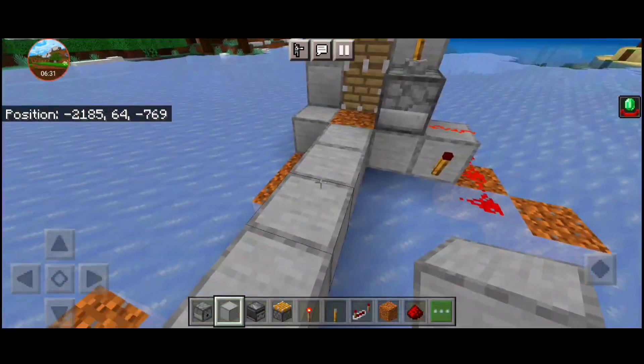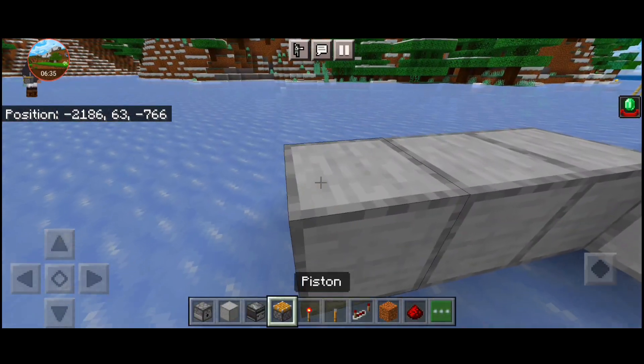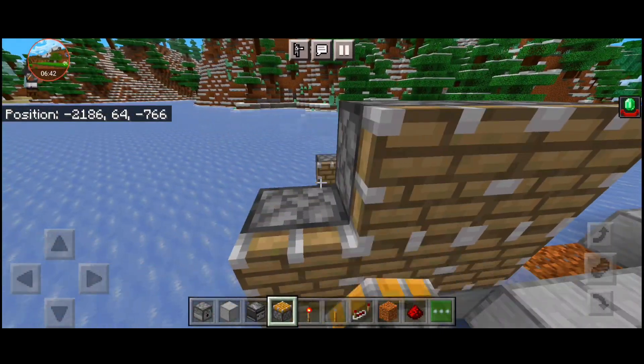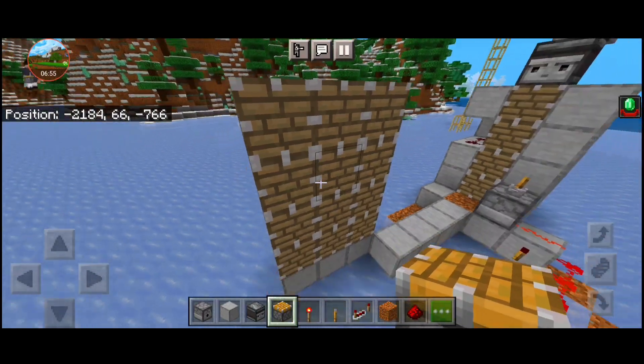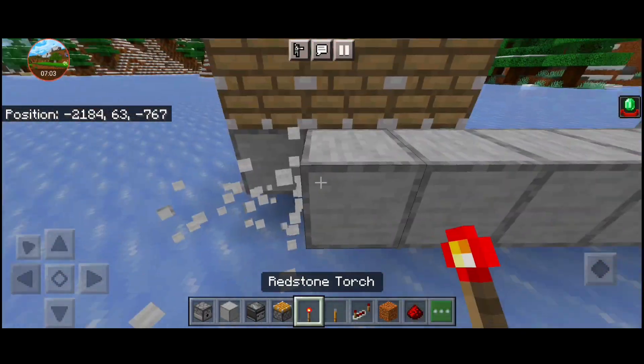Then you can extend it. You place 3 blocks. Now you can carry 4 blocks. You have to work 3 by 4 blocks. The blocks are 3 by 4. These are the last blocks.